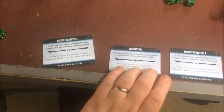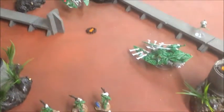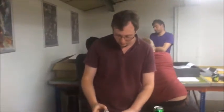For turn six I drew Secure Objective 1, Domination, and Secure Objective 4. With all the firepower I've got left, Sam's decided to concede — which is fair enough. He's got a Drop Pod and a Storm Talon left, and I've got a good chunk of my army. So thanks for a good game; I'm sorry your dice rolls were less than ideal, but it happens.